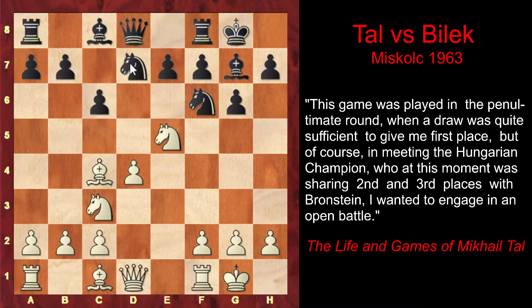After knight d7, Tal continues his unjustified aggression: f4, reinforcing the e5 knight. Queen c7. Tal develops the queen, and now it's time for black to attack white's center. The most natural way of doing that, of course, is c5.